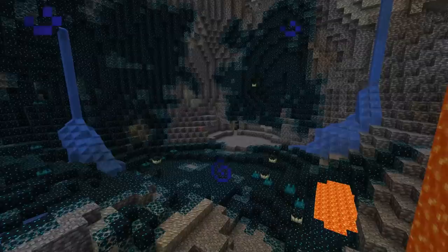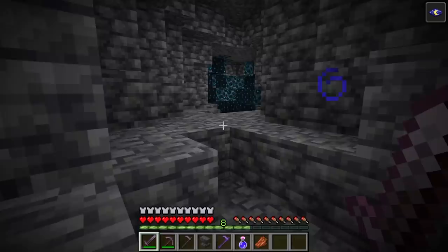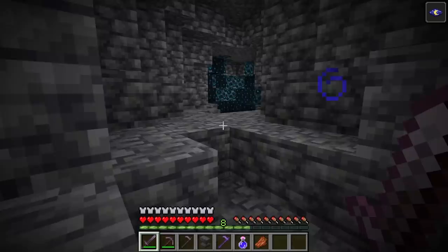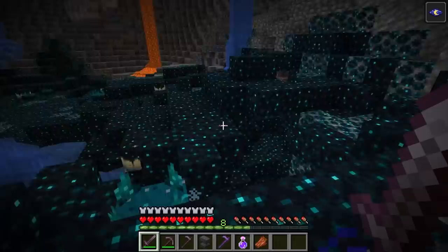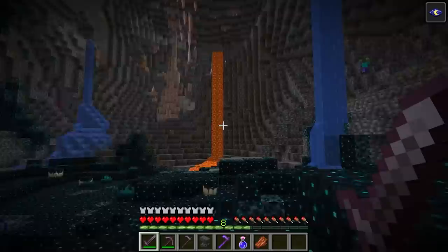If you've liked what you've seen so far, you can subscribe and hit the bell notification to get more tutorials, guides, and let's plays. The other new biome is the deep dark biome — a new underground biome located near bedrock. The surface will be covered with new skulk blocks, and it is the only place the ancient city is found. One thing unique about the deep dark biome is that no mobs can spawn there — only wardens can spawn through the skulk shrieker. There is also no light source in the deep dark biome unless there is lava.